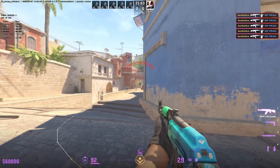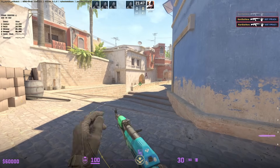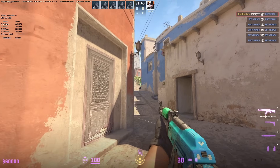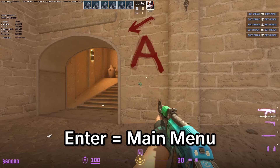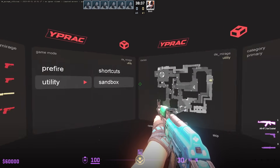If you want to restart your route, all you have to do is press Delete. For me, I'm going to restart because I can't kill this CT at bomb connector and it's ruining my time — I just want to start from the beginning. If you want to switch modes and go back to the main menu, press Enter. This takes you back to the initial screen. Now let's go over Utility.